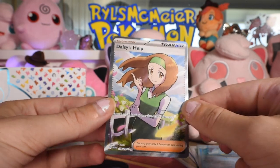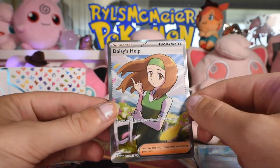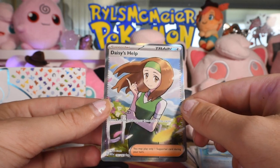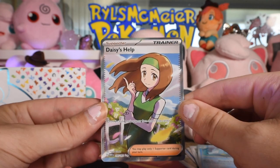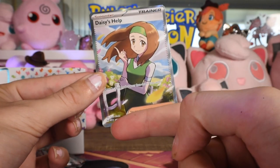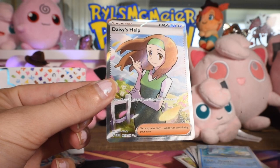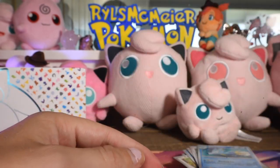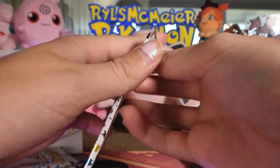That's sweet - our second Full Art Trainer. I got a Bill's Transfer Full Art last time, so very very cool. I don't know who Daisy is, but all right. Something I found interesting: since they don't do set symbols anymore, this set's code is Mew, which I think is because he's the 151st Pokemon. I think that's cute - a fun way to do it. He's on the pack art and everything, so that's a cool little thing they did.